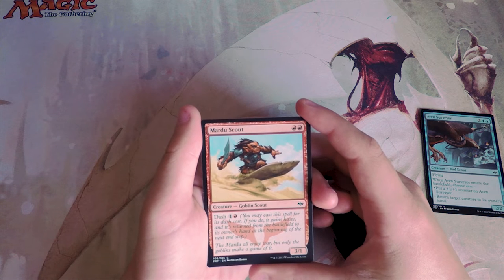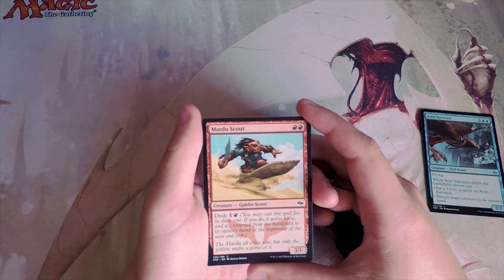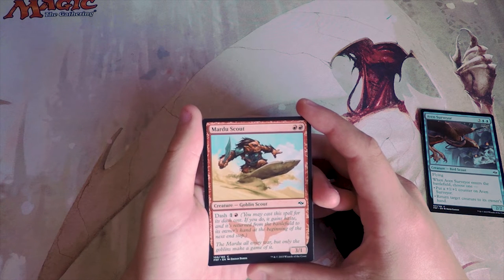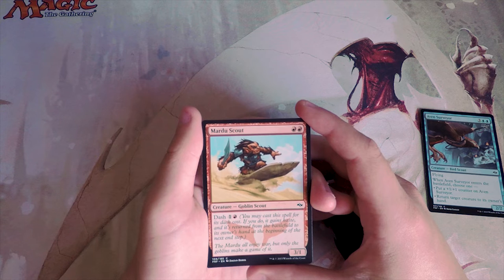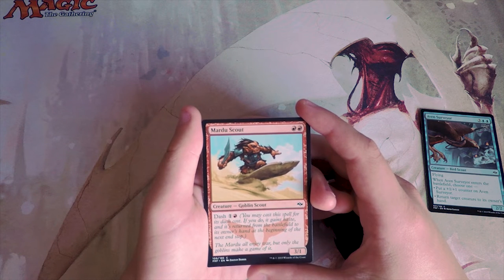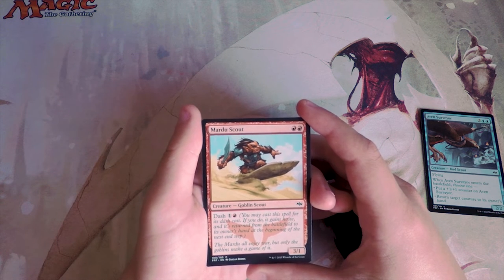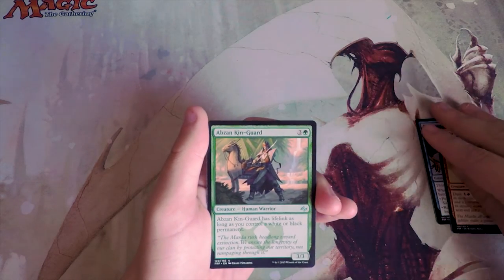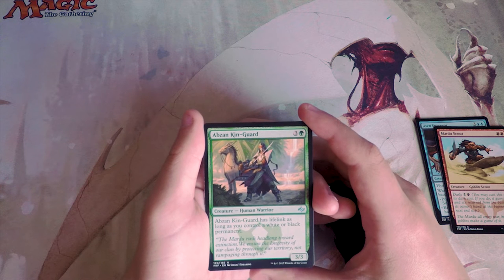Mardu Scout is a 3/1 for two red mana with dash. You can play it for its dash cost — it gains haste and is returned to your hand at the beginning of the next end step. This card is great — just a very little red aggro card, which is perfect in limited. I don't know if it's better than the Surveyor, but I'll put it to the side for now.